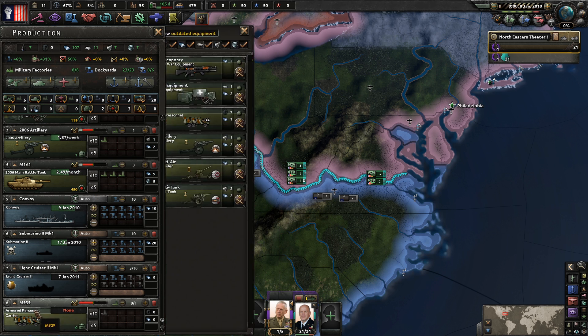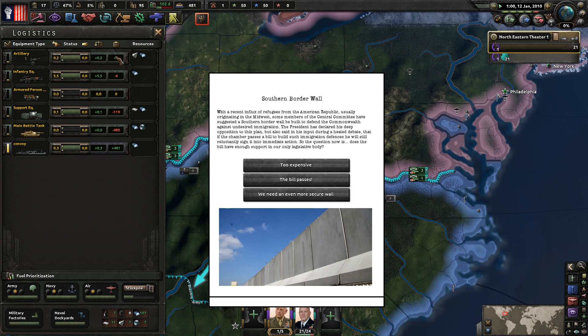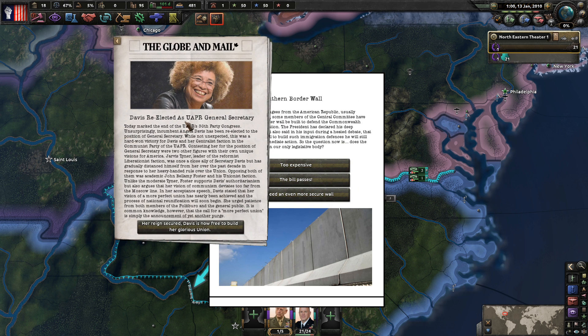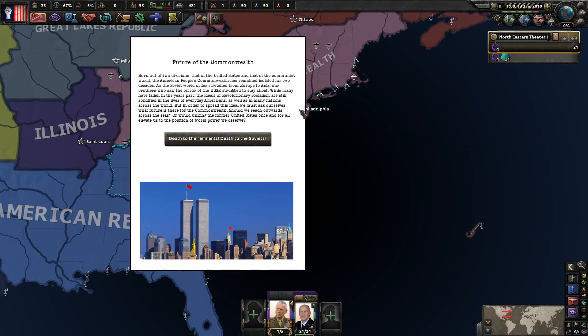We have 480 tanks, 119 support equipment, a little bit of rifles - everything else seems mostly fine. Angela Davis has been re-elected to the UAPR. The southern border wall - we need a secure wall in the south. We cannot trust the American Republicans down here.